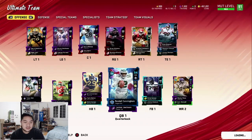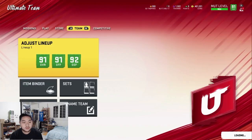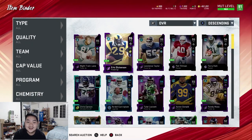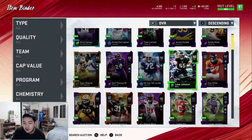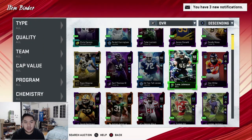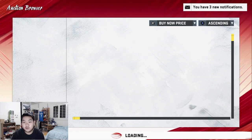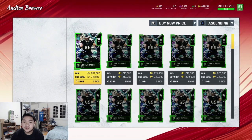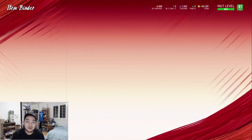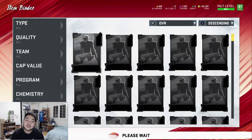When it comes to coins, avoid making investments based on a hunch about where the market's gonna go - because it's a hunch, there's no facts behind it. I was thinking Lane Johnson was gonna go up in price because he's probably the best right tackle in the game right now. I bought him for about 240K - he's at 215K now. I'm gonna hold on to him, but if he isn't back up by the weekend, just get rid of him. That's it for tips - just be smart.